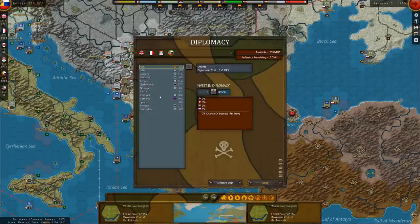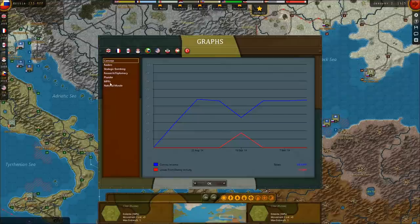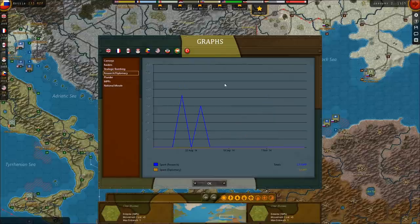One final look at Bulgaria — 51%. Romania is up to 59% now, so we probably could encourage her to join the war very quickly. I'd like to see what he's invested in recently in diplomacy and research. The Ottomans did invest in diplomacy — a hundred points. What would that be — Bulgaria or Romania? It might have been Bulgaria.